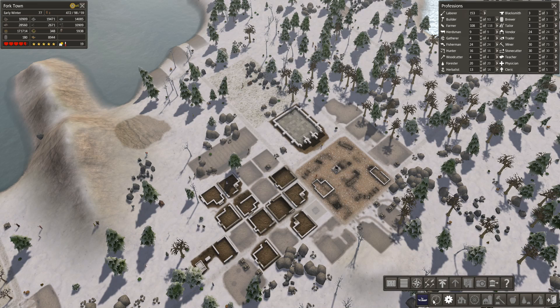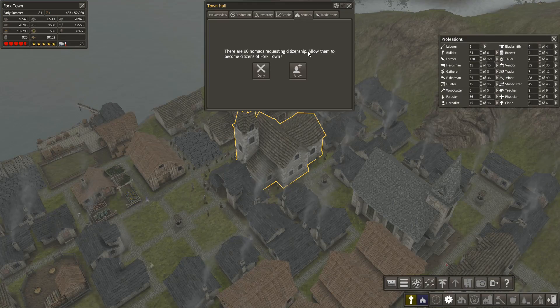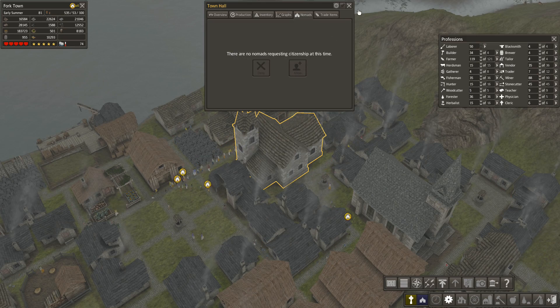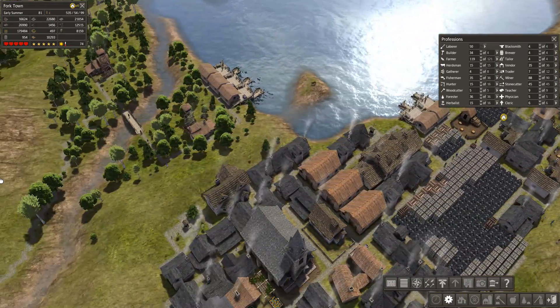Let's just finish off this expanding settlement. The framerate is atrocious now, as you can see. Ninety nomads are requesting citizenship - ok, go on then. So now I've got to build them homes, and there are a couple of homes being built.